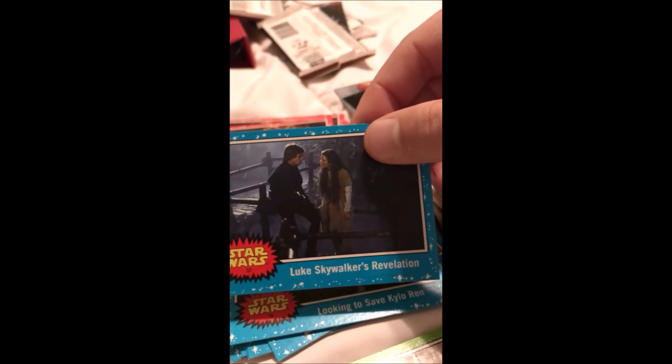What foils do I have? First Order Stormtrooper — I have three foils. I see the face, there's the eyes, I see it! Wait, what was the last card in that pack again? Look on the back of it — they used to do that back in the day. Looking to Save — Kylo Ren — nice. Luke Skywalker. The revelation is — I kissed my sister! Who's his sister? Princess Leia.